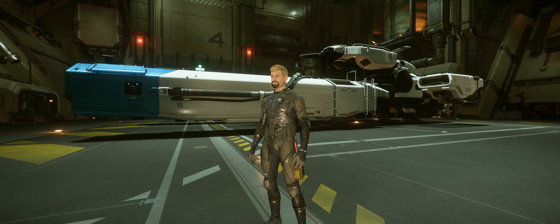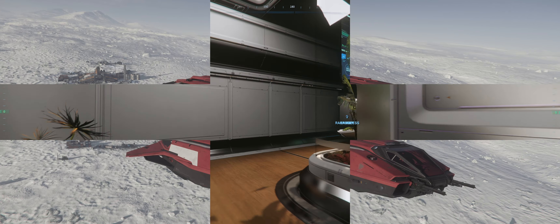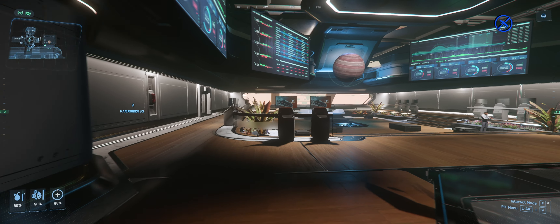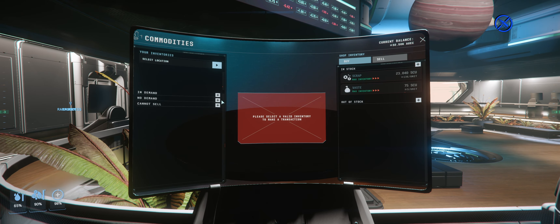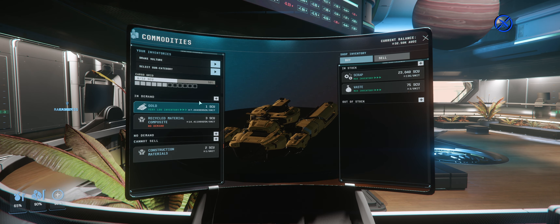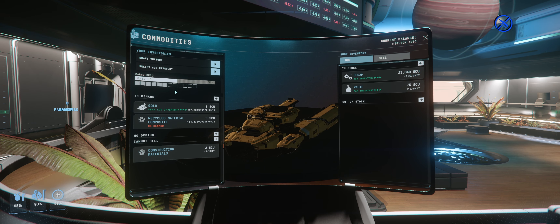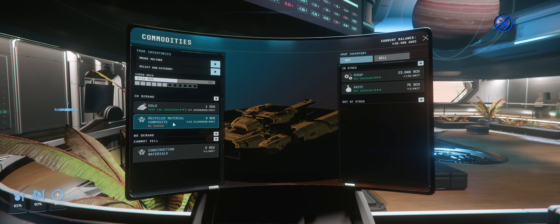The long-awaited 3.23 patch for Star Citizen has dropped, and with it many changes that affect economy, balance, and gameplay. With raised ship prices, rebalanced contract costs, and changed RMC and construction component prices, many players are complaining that being a salvager is no longer viable or profitable enough to continue in post-3.23 Star Citizen.